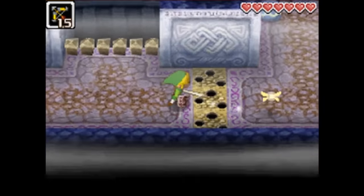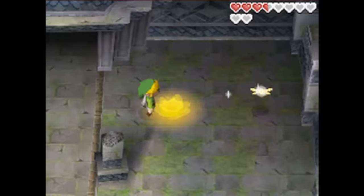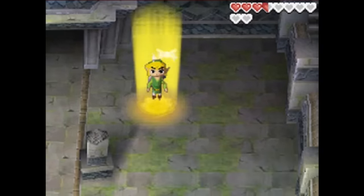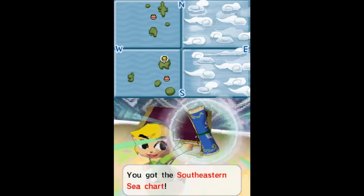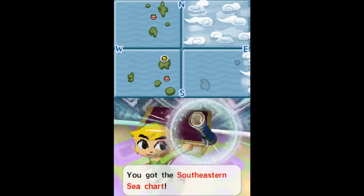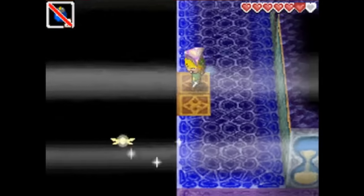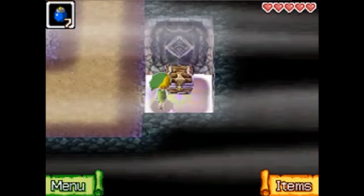Now granted, new items you obtain will eventually open shortcuts and there is a checkpoint, but every floor has to be done multiple times. The reason you keep returning is that all of the sea charts needed to progress through the rest of the game are located inside the Temple of the Ocean King. There are invisible bridges, moving platforms, and puzzle solutions gated by flames if a phantom spots you.